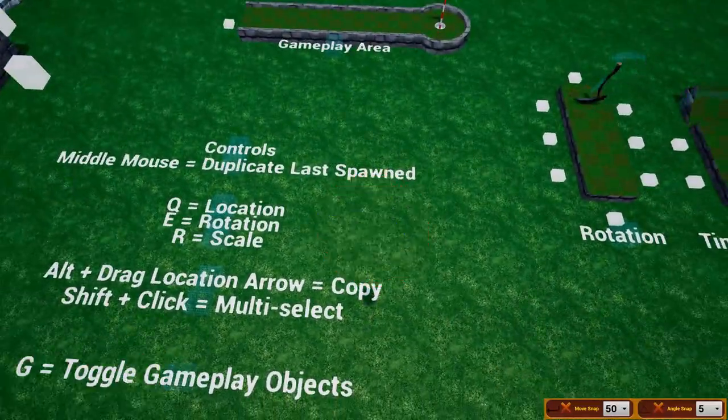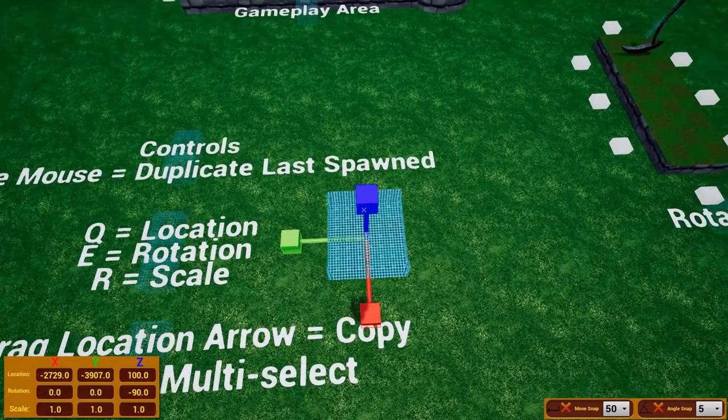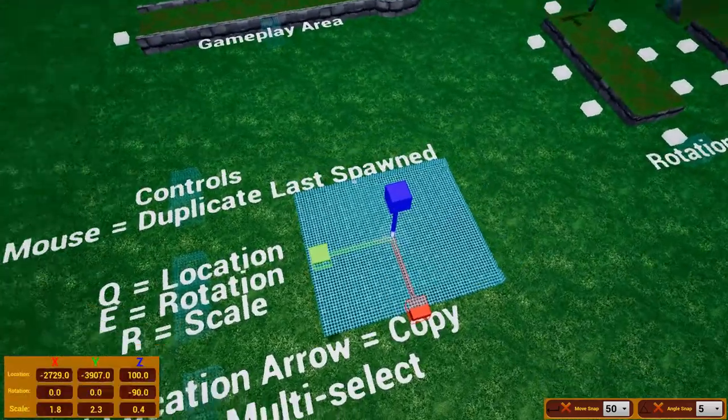If you press E, you can change its rotation — same thing, anywhere on the X, Y, Z axis. And if you press R, you can change its scale — as big or small as you want.